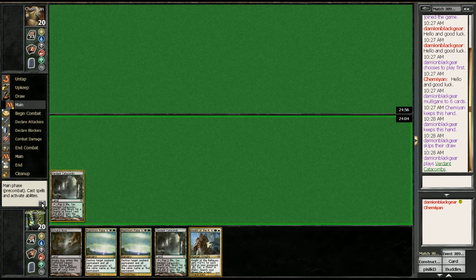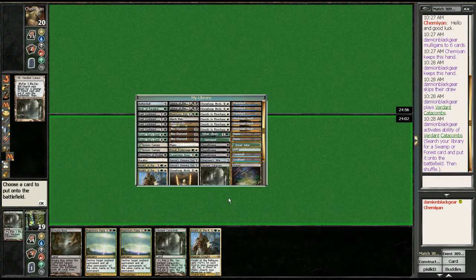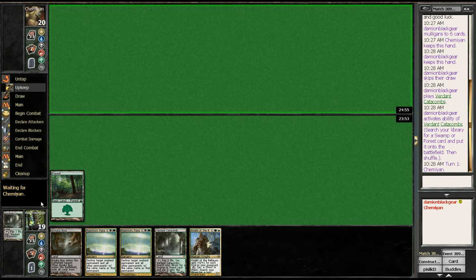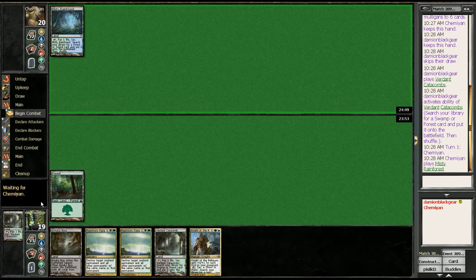Sorry about that — I had to end a game I had going, it was eating up a lot of system resources. Fetching here is basically playing around Stifle. The problem is I have the ability to get all my colors, but I don't necessarily know what my opponent is playing at all. So just seeing that, it may have been the right choice.